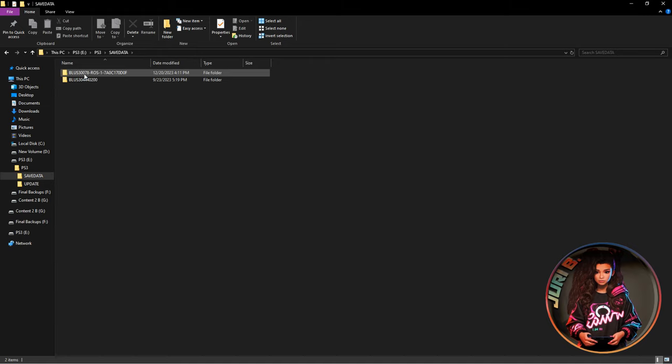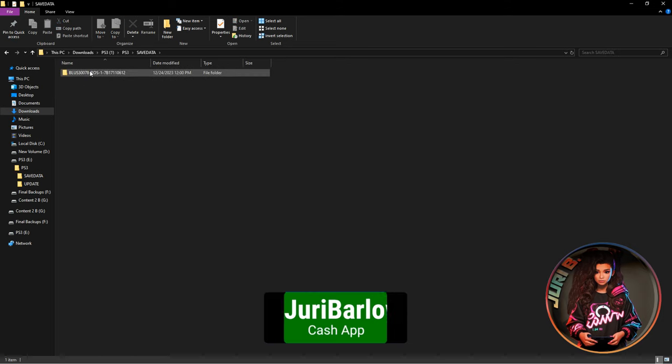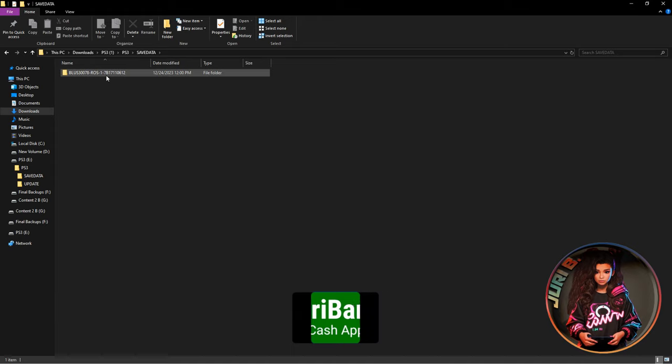The SAVEDATA folder is what you need for the rosters. Go back to the unzipped file — you'll see the creator has already organized everything: a PS3 folder, an export folder, and a SAVEDATA folder. Don't worry about the export folder; just open SAVEDATA. Do not change the name of the roster folder — period. All the roster files are inside and the folder name is specific to the creator. I cannot stress that enough: do not change the name.